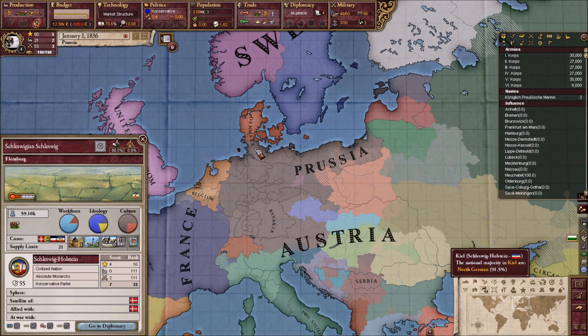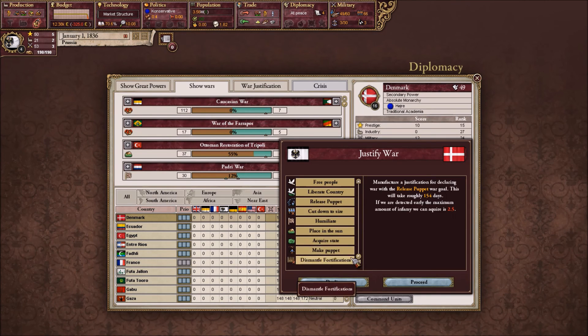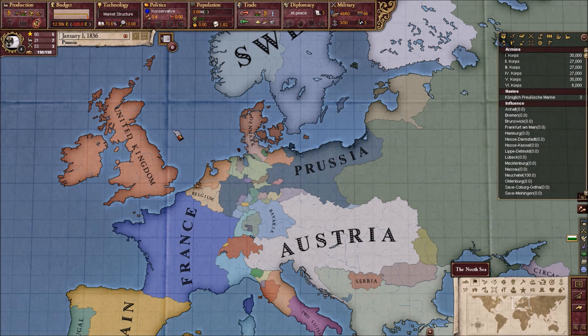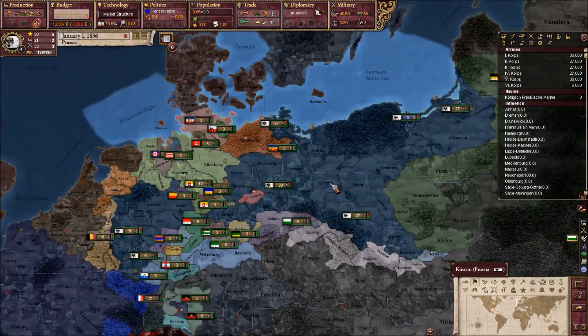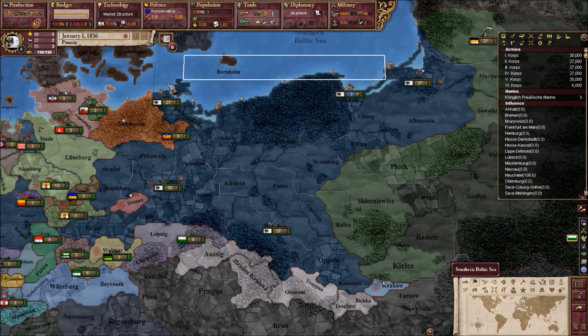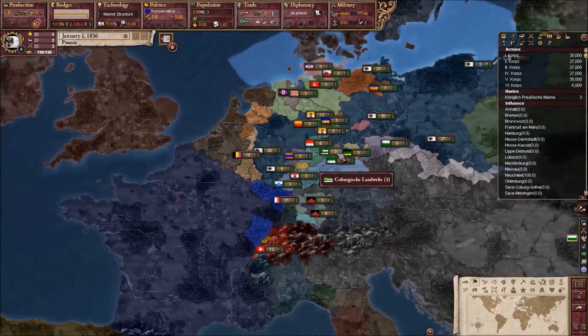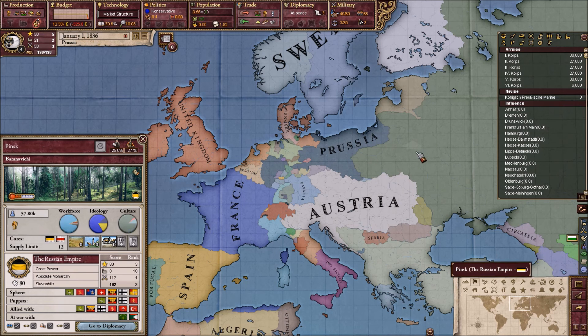So Saxony and... can we release a puppet? I guess release a puppet is the only thing, not acquire state. Yeah, we're going to have to free a puppet from them, which we shall do — only 2.5 infamy from that. And of course, keep all these guys. We can reorganize our military if needed.